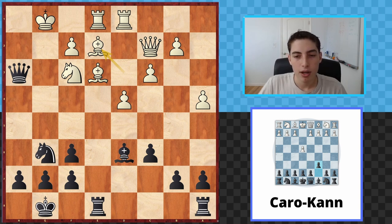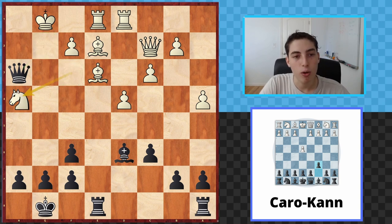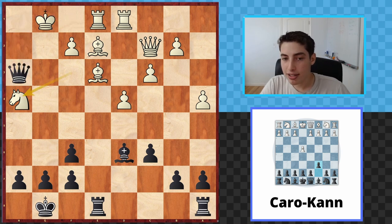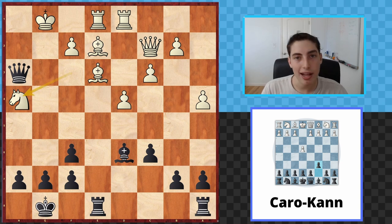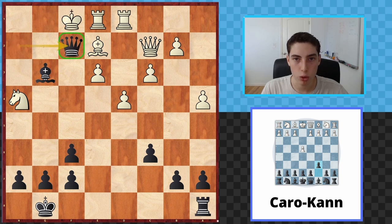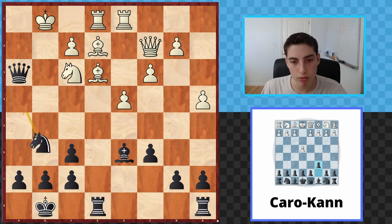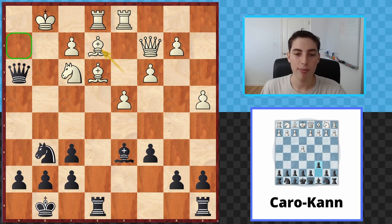Bishop to e2 is one of my favorites because the response is super surprising. It seems like we can't continue the attack — the knight defends on h2 — but knight h4 ends the game on the spot. We're threatening to win the knight or deliver checkmate, which is also impossible to defend. If they take, we have checkmate with queen to h2. In some cases that mate might not exist, so we also have rook takes e3 to weaken the f2 square, then check, king moves, check, and we mate on f2.